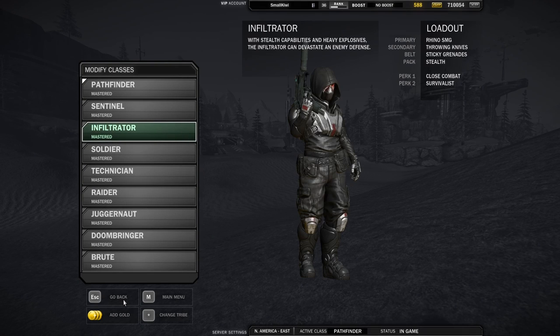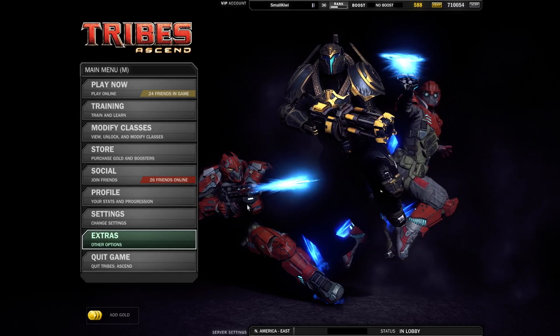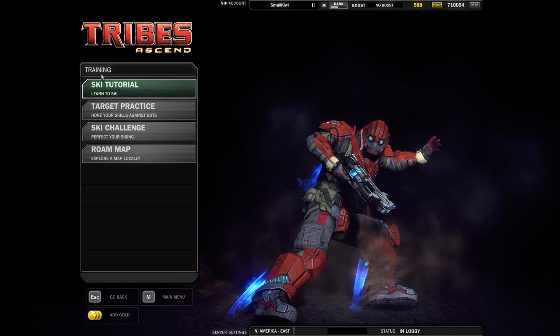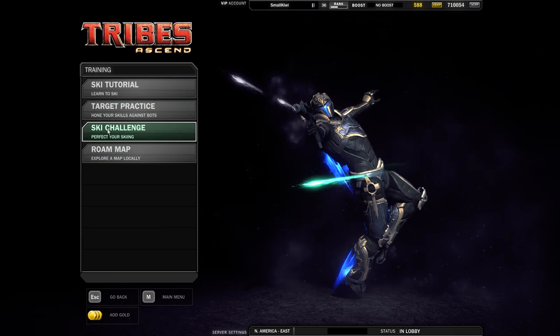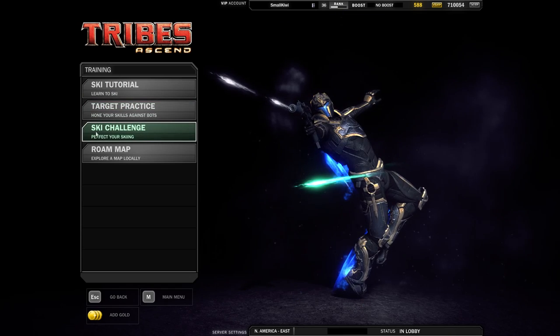One of the perks of learning to cap is that the role is largely non-adversarial. You can practice your capping skills more quickly and with fewer interruptions inside training mode. Let's get in there now and see how we can use these concepts and tools to successfully cap the flag. If you haven't yet mastered the art of using the jetpack and skiing, now might be a good time to play through the in-game skiing tutorial.